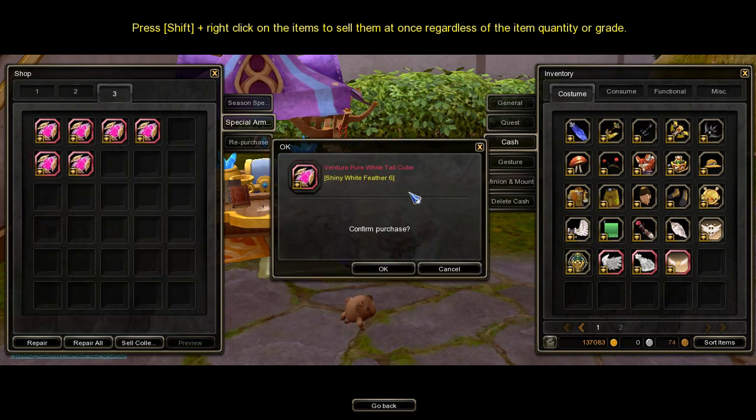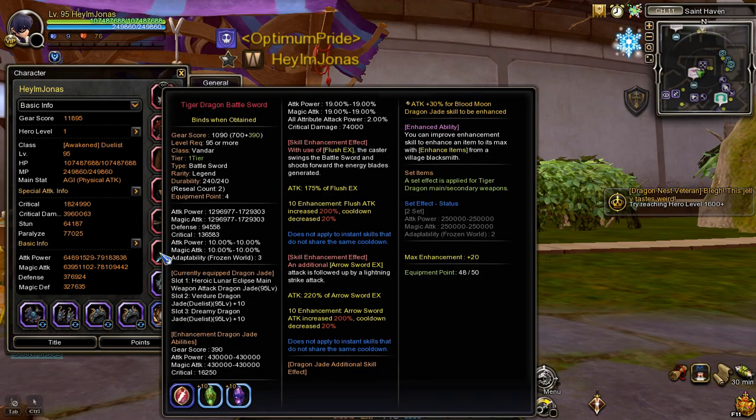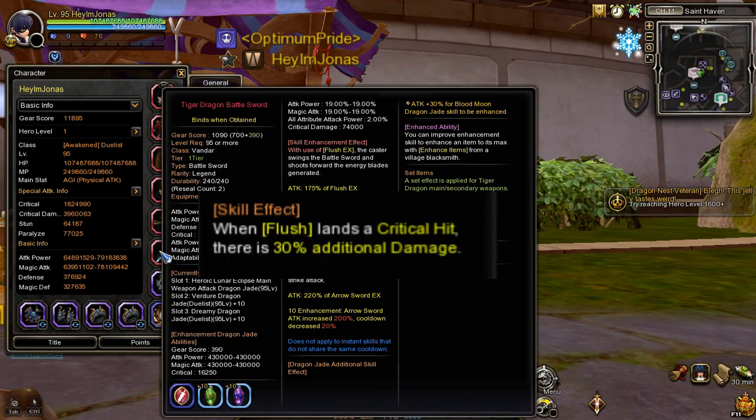Important note: you will need six Shiny White Feathers to buy one cube. In my case, my character is Dualist, which mainly uses Verdure Dragon Jade, so I will need to get the Verdure Tail or Decal Cube, and my target skill effect is this.